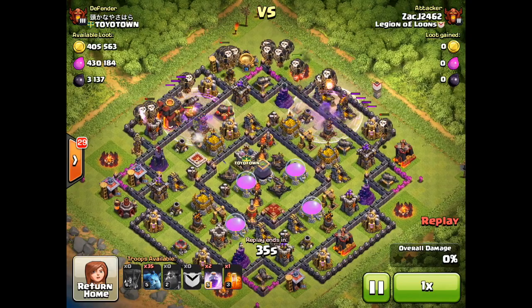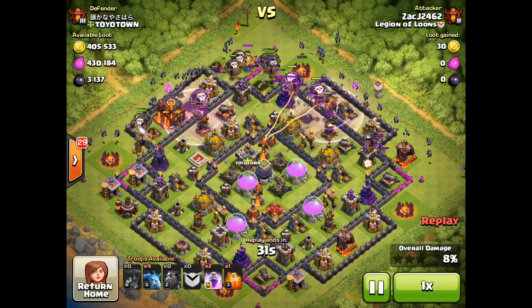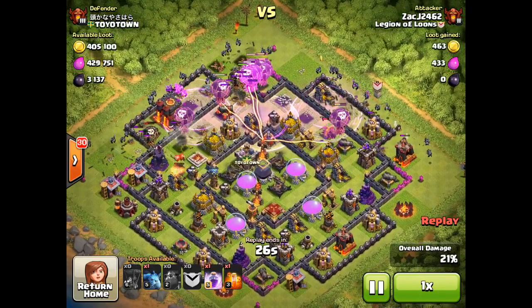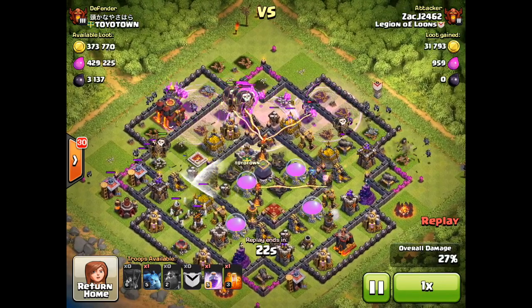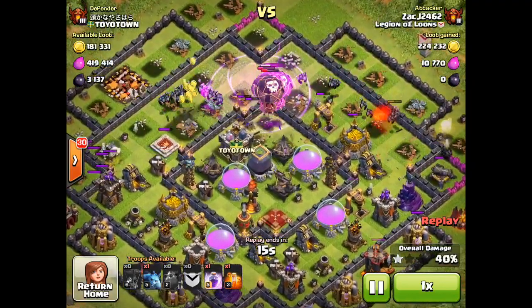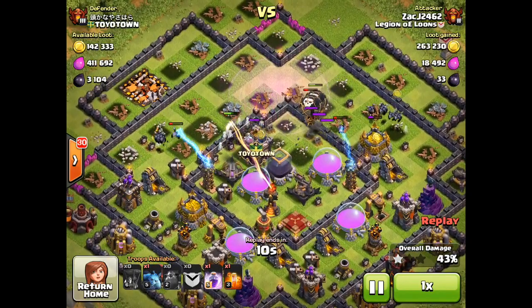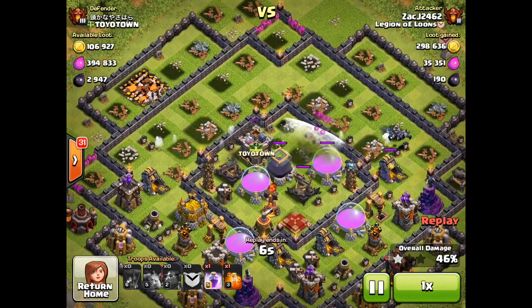Here we have a town hall kind of on the outside - it's going to be easily accessible for that one star. Again, over 800,000 loot available, plus 3,000 dark elixir. This is a town hall 10 with multi-targeting Inferno Towers, which makes it just that much more difficult to get to that loot. I'm going to go ahead and throw in my balloons and funnel them towards the middle, with more placed in the middle of my spread so they can get towards the middle of the base, destroy that Inferno Tower and that expo, and my minions are going to be able to get in and destroy three of the gold storages and get a little bit of that dark elixir.